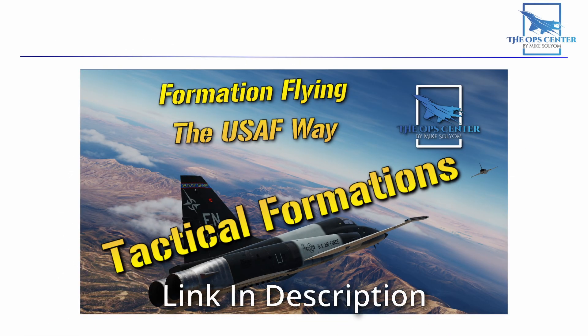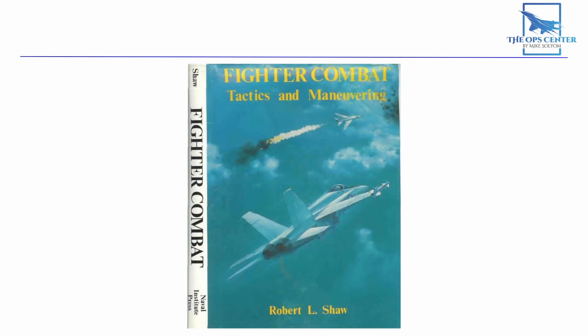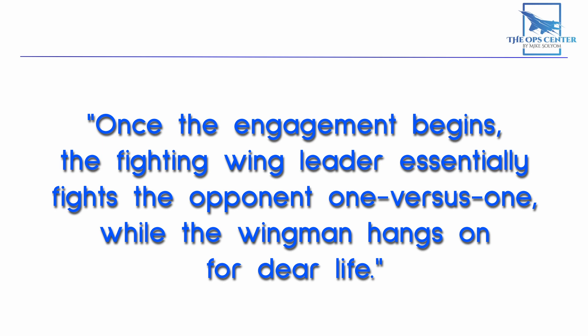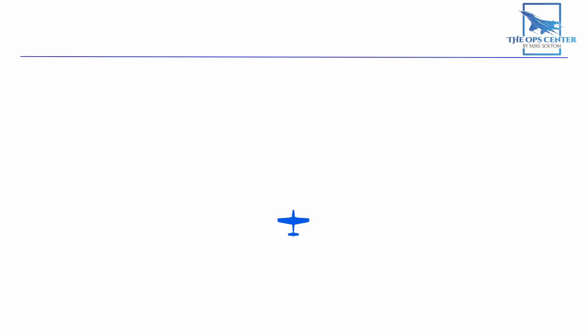Fighting Wing is a lot like Wedge from the Tactical Formations video, and it wasn't just a formation but a doctrine. As Top Gun instructor Robert Shaw said in his book Fighter Combat: once the engagement begins, the fighting wing leader essentially fights the opponent one versus one, while the wingman hangs on for dear life. This doctrine worked to keep the flight lead safe from ambushes, but it had some downsides. One is that you're not taking full advantage of the firepower available to two aircraft — it's essentially a solo fight.